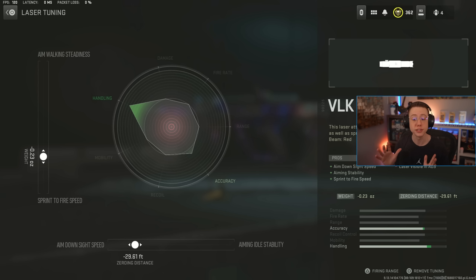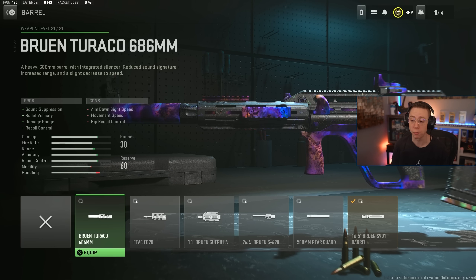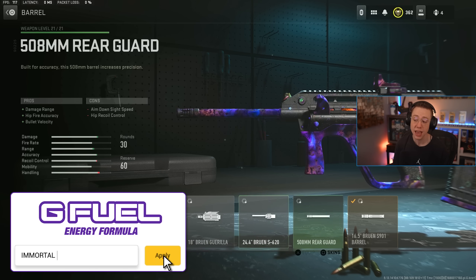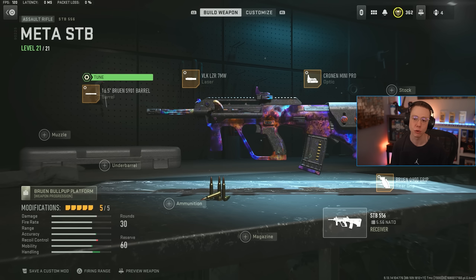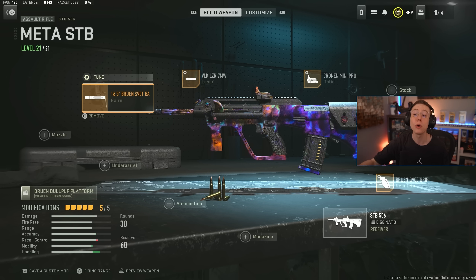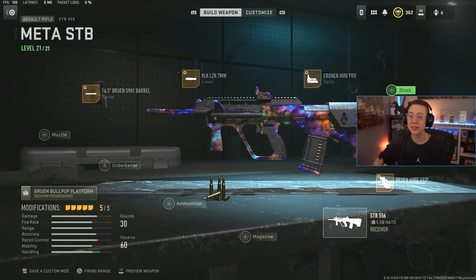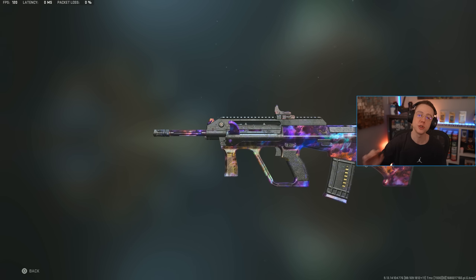I've got the 7-milliwatt laser — pretty standard for close range weapons — better ADS and sprint to fire, tuned to enhance those stats even more. For the barrel, most options here are focused on mid to long range with velocity, range, and control, but the S901 barrel is strictly focused on movement speed and ADS speed — again two clutch categories to make this more viable against SMGs. We tune for better ADS speed and aim walking speed. Every attachment outside the optic is focused on making it more aggressive and close-range reliable, meaning this thing can realistically compete close range with subs and outgun them all in the mid range.